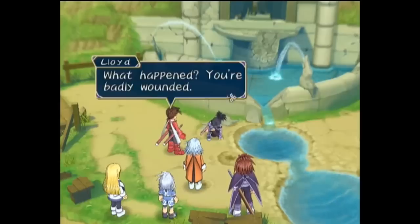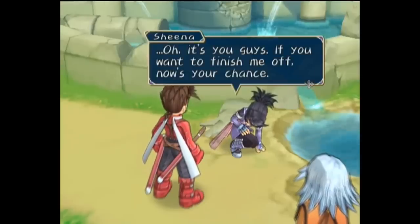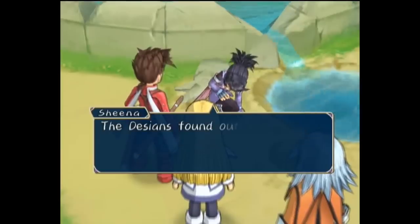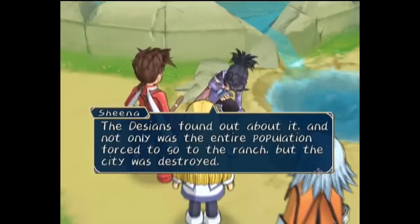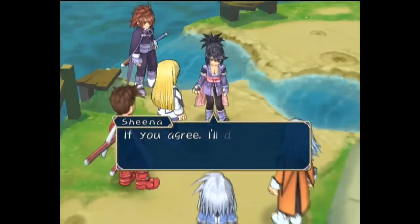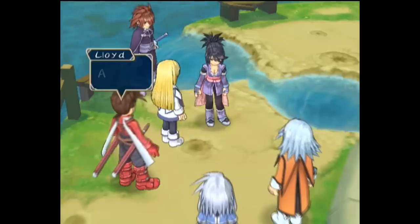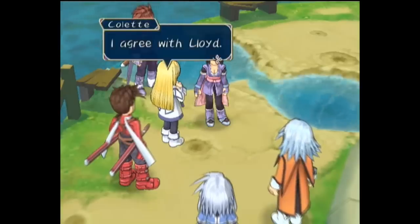The next day, the group arrives in the city of Luan, freshly ruined, and are surprised to find a gravely wounded Sheena in the middle of the destruction. She explains the Desians invaded because the city was harboring escapees from the nearby ranch, so they took the entire population to the ranch and destroyed everything. She was defending them as they afforded her food and lodging, and against Raine's better judgment they heal Sheena as she asks for their help in saving the people. In exchange, she'll declare a truce with them and even help the party. Everyone except Raine agrees to the terms.